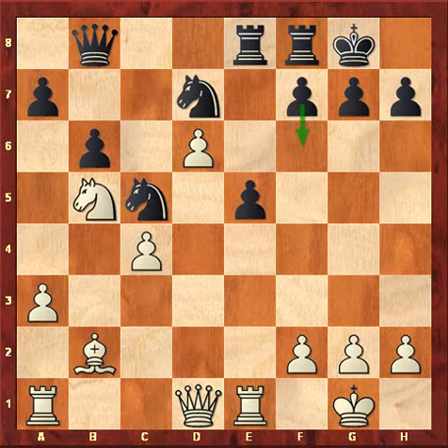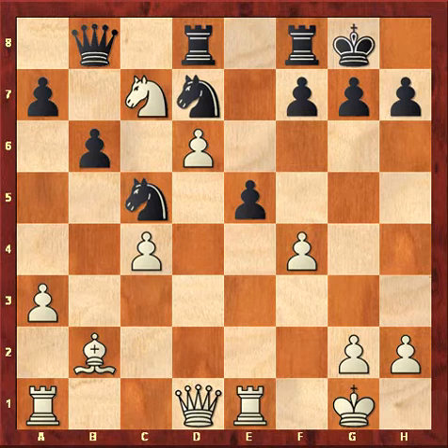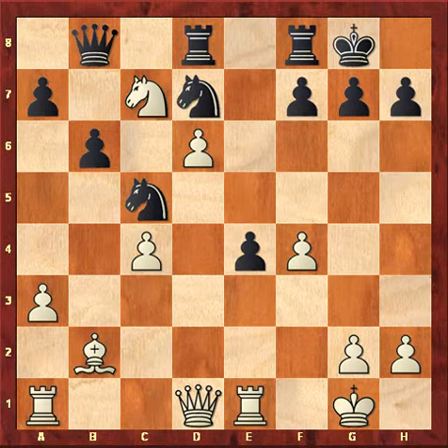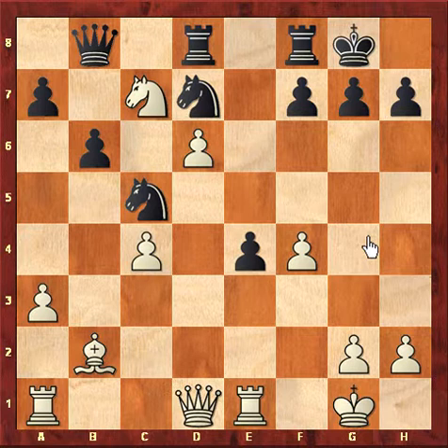Nc7, Rd8. Here I think he played a very good positional move. Now, f4 — white is not allowing black to close this diagonal. After exf4, he can simply play Qg4, eyeing g7 and f4. So e4 and Qg4. Now after e4, if white allows black to play f5, then black's position is very solid and there is nothing much white can do in this position.